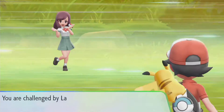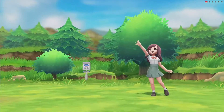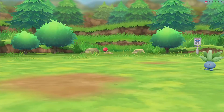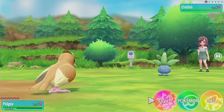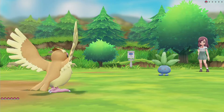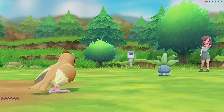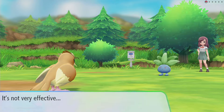Here's our first trainer right off the bat. Hopefully our level six Pidgey will be strong enough against this Oddish. It should be - this is a flying type. Level six is equal, so that's good. We'll use Gust. It is super effective, but not as effective as I want for reducing its health.